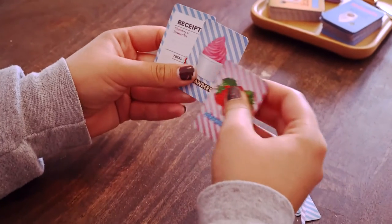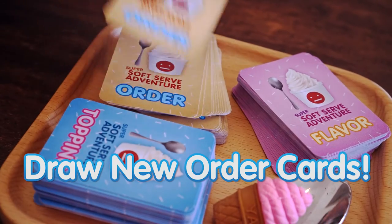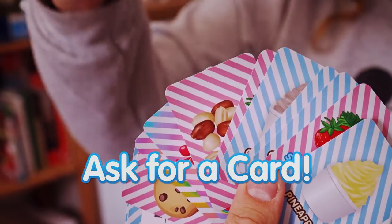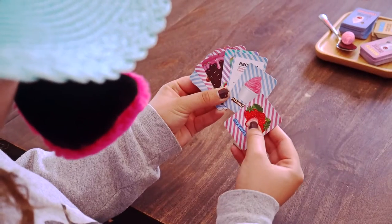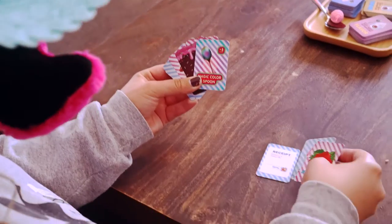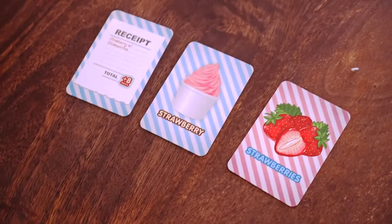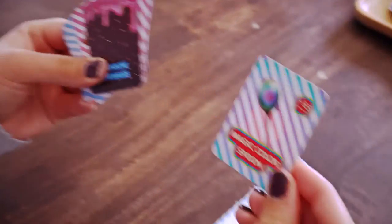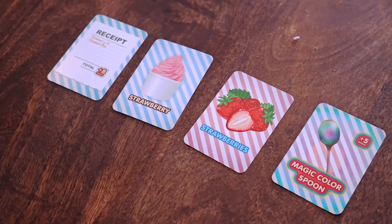On your turn, you can deliver an order, draw new order cards, draw new flavor or topping cards, or ask for a card. You can always deliver an order any time during your turn, regardless of drawing or asking for new cards. If you draw any new cards that complete a new order, you can deliver that order during the same turn.